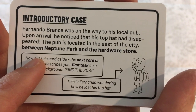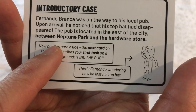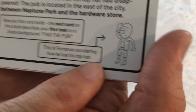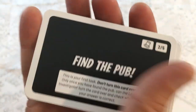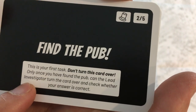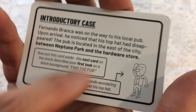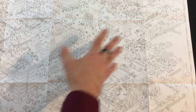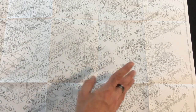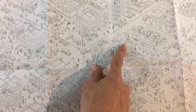Here's our story: Fernando Branca was on the way to the local pub. Upon arrival, he noticed his top hat had disappeared. The pub is located in the east of the city between Neptune Park and the hardware store. Now put this card aside. The next card describes your first task on a black background: find the pub. This is Fernando wondering how he lost his top hat. So looking east, here's a park in the southeast part of the city. Looking a bit further north, here is a park with a Poseidon statue — so that must be Neptune Park.